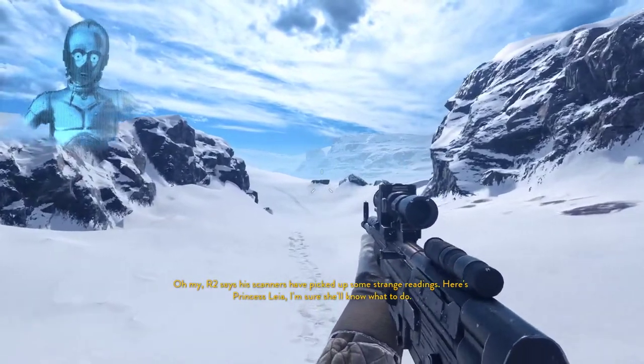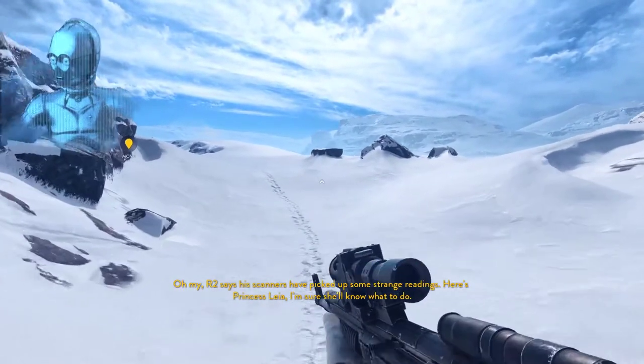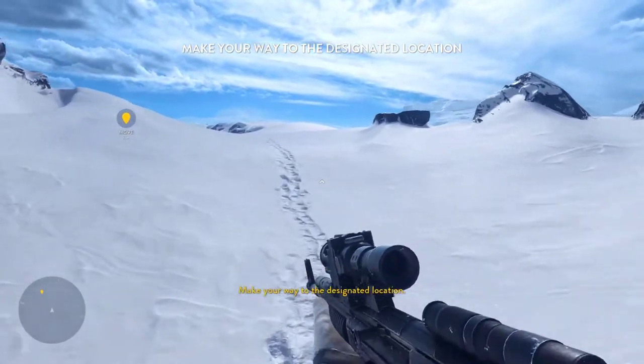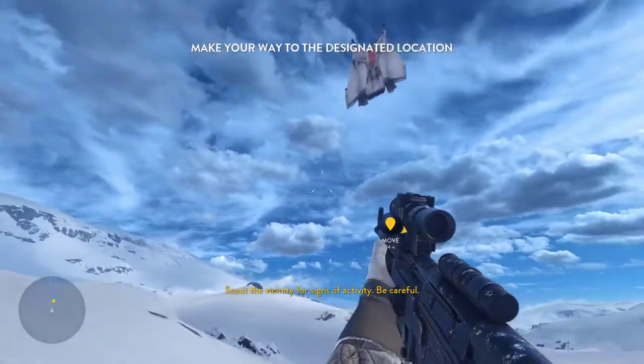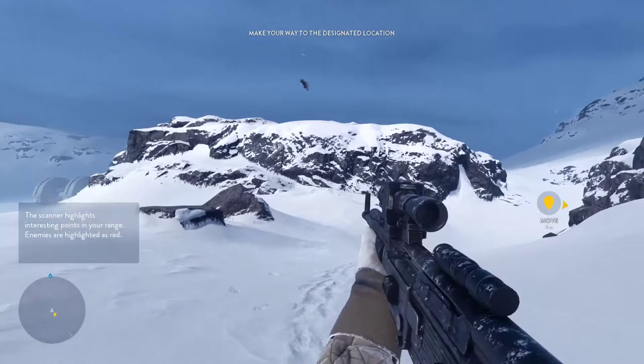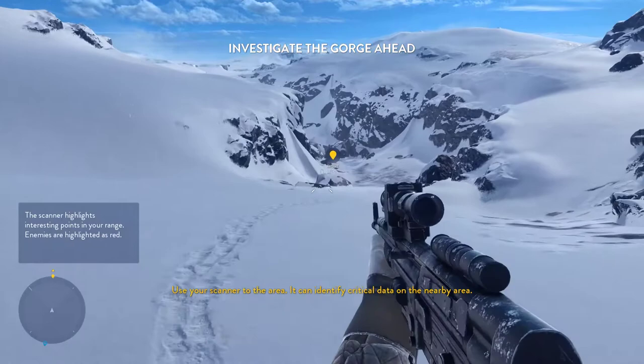R2D2 says his scanners have picked up some strange readings. Here's Princess Leia — I'm sure she'll know what to do. Make your way to the designated location. Scout the vicinity for signs of activity. Be careful. Use your scanners to scan the area — it can identify critical data on the nearby area.